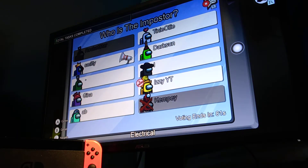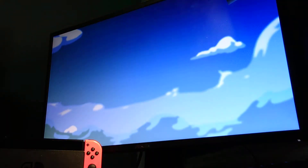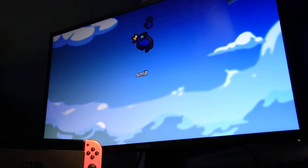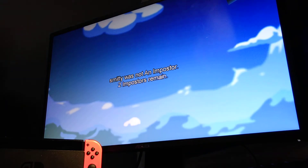I want to play this map more, so I'm gonna skip. There we go. Oh, it blew out — what did he even do? He reported the body. Did they think it was a self-report? He wasn't even an imposter, why did they vote him out?